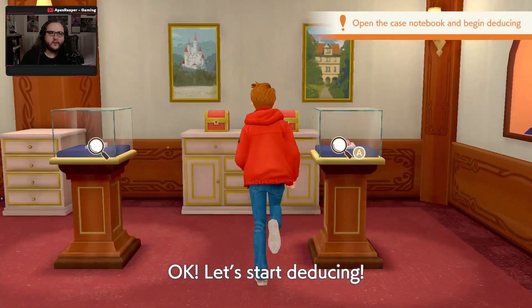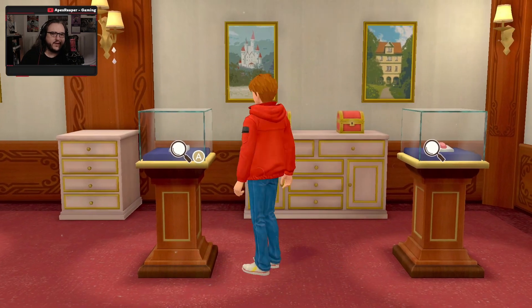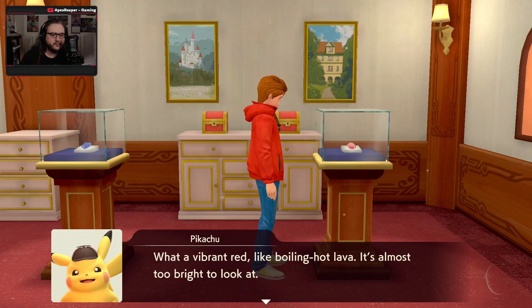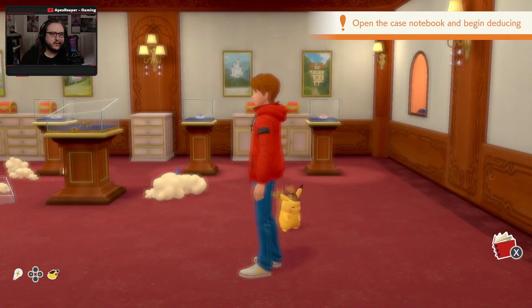Okay, let's start deducing. We can start deducing. I might as well investigate these. That one's a blue jewel — it's blue like the ocean, kind of magical. Red — a vibrant red, like boiling hot lava. All right, that's not this one.